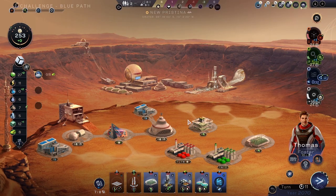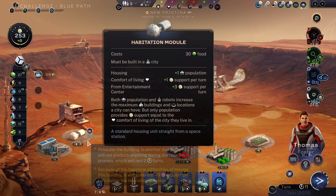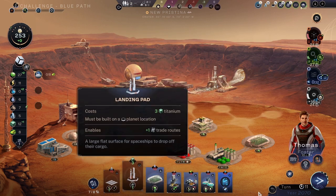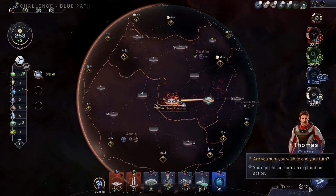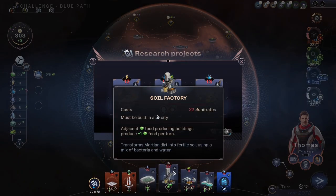We have stuff that is useful, sort of, but not really. This we can do. Pressing end turn. And yeah, the dandelion lab — we can already get the soil factory thing, well not yet, but sooner than later.